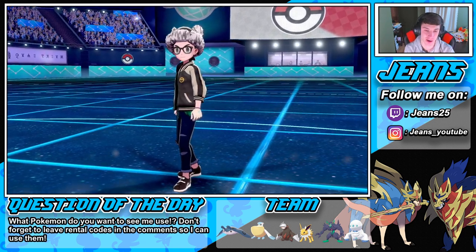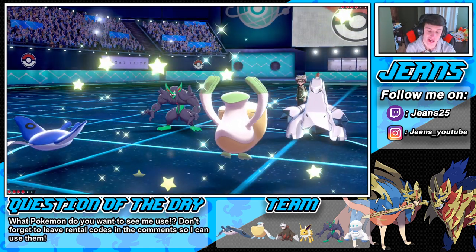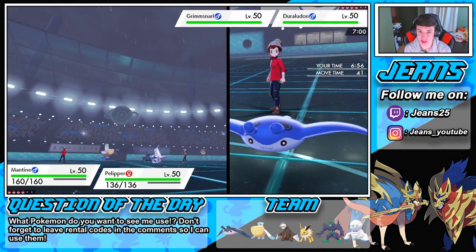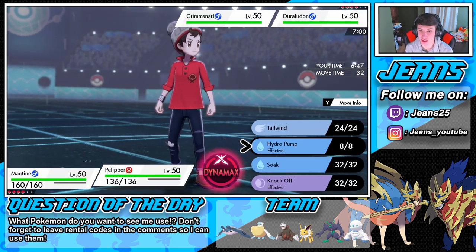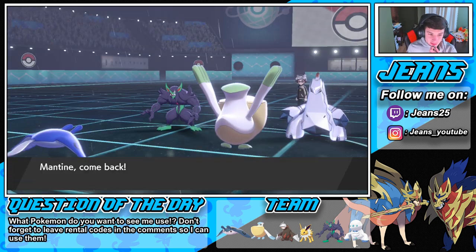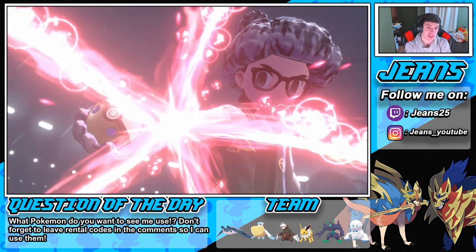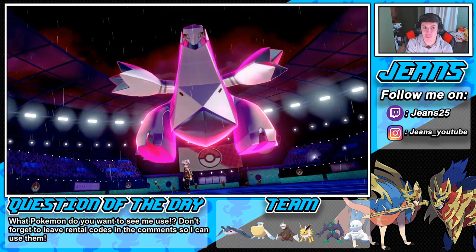I'm planning on winning this one. The Rillaboom and Grimmsnarl pop out — I can totally see a Dynamax. I'm going to Dynamax my Mantine right off the bat. But wait — I'm going to swap to my Jolteon here. This is not very effective and I don't feel like changing the weather. I'm predicting a lightning move from that Duraludon. Do we Knock Off his item or go into a Tailwind? Let's go into a Tailwind. Let's see — the Dynamax is coming, it totally is a Max Lightning.